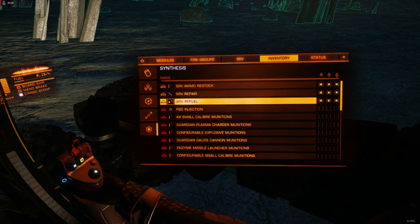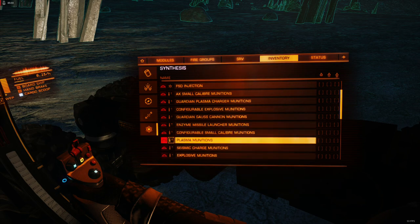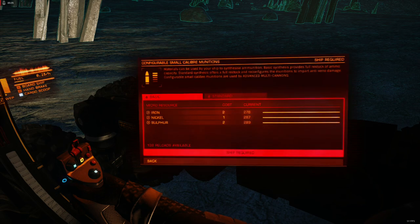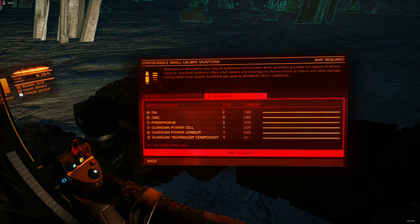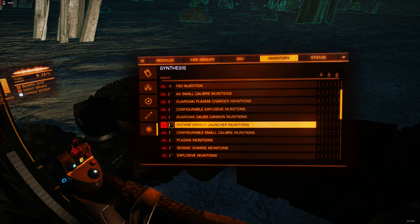I don't have a problem with the synthesis loop per se, except for the demands that these blueprints require of you. For example, you could get an engineering blueprint pretty easily out of some of these materials, and an engineering blueprint is permanent — it doesn't go away. Once you apply it to a module, it's with that module until you choose to get rid of it.